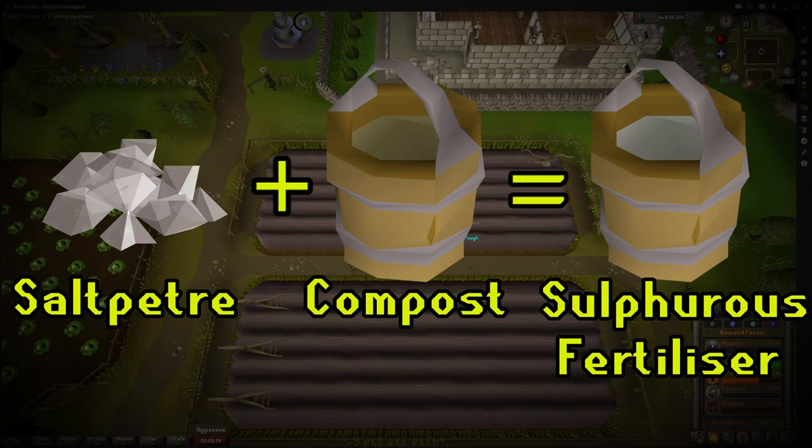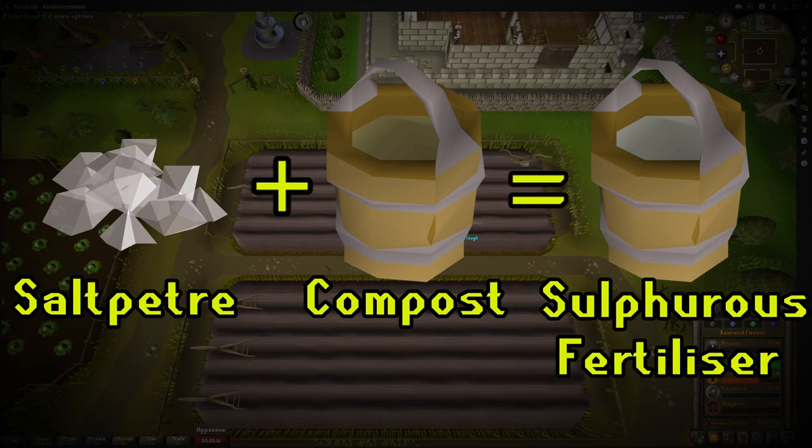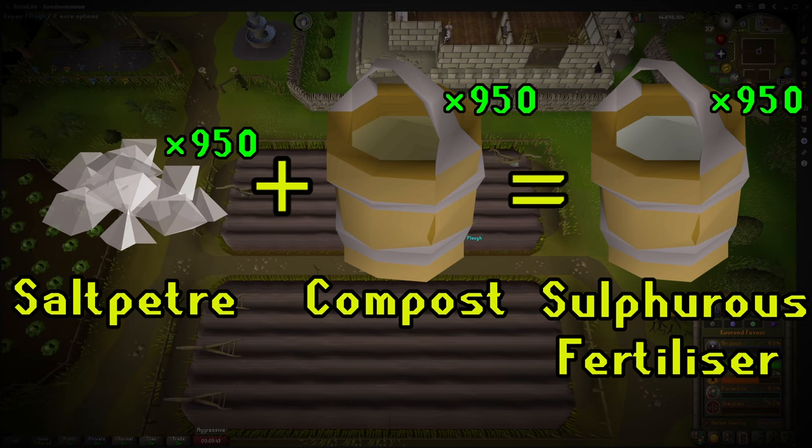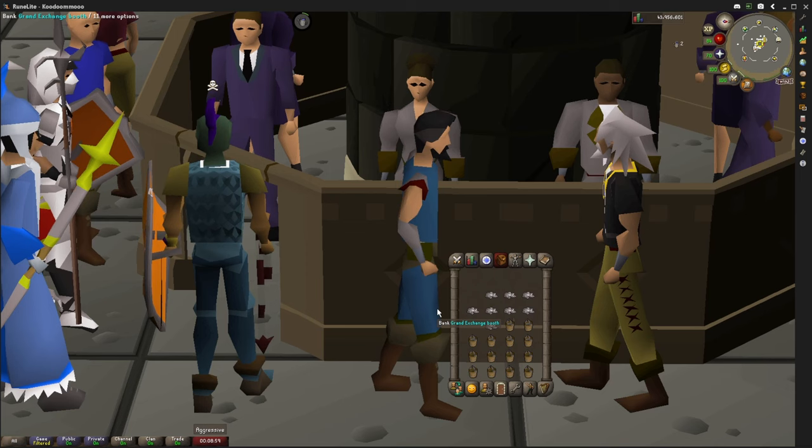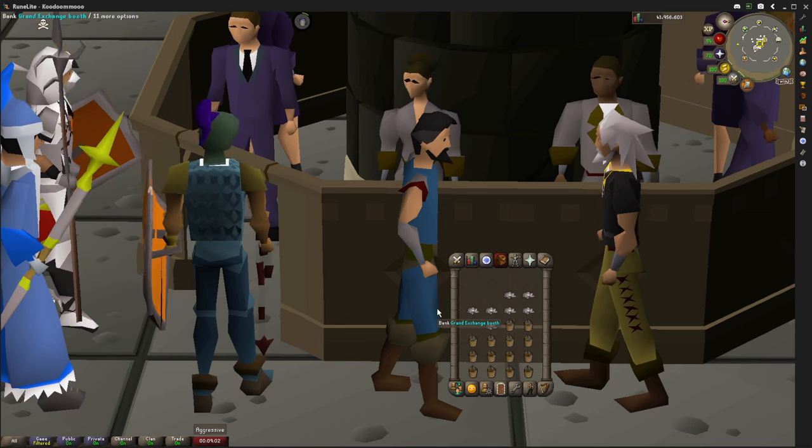At 5% you unlock making fertilizer. To get to 100% from 5%, you'll need 950 saltpeter and compost each to combine together into fertilizer. There are a few methods to 100%, most of which are pretty click intensive and clunky. This is one of the easiest ways to knock it out and the one that you have to pay attention to the least.